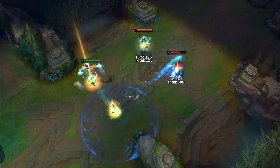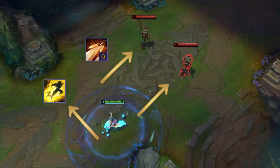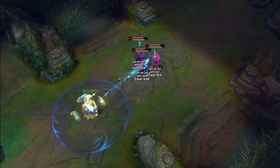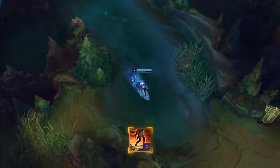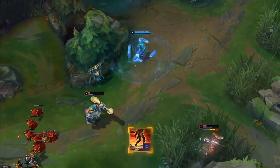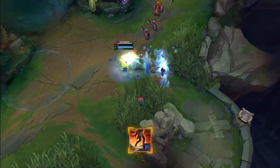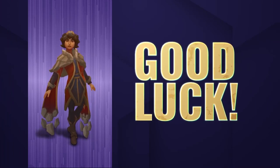A few quick tips to finish: once you start firing your Q, it'll only go in that direction until the channel is finished, so you'll need to start predicting enemy movement preemptively. You can use your Flash to follow enemies trying to escape it, and you can also continue this ability while inside your Zhonya's. Try to stay near walls as often as possible — this will allow you to use your passive to gain bonus movement speed, which is useful for escaping ganks, setting up fights, dodging skill shots, or roaming. Hope your next game rocks!